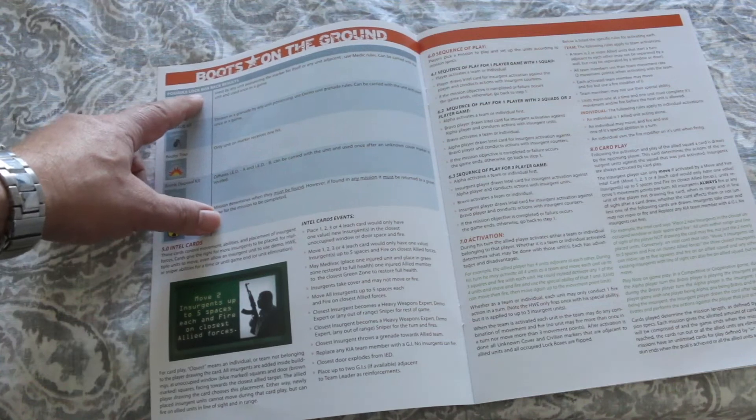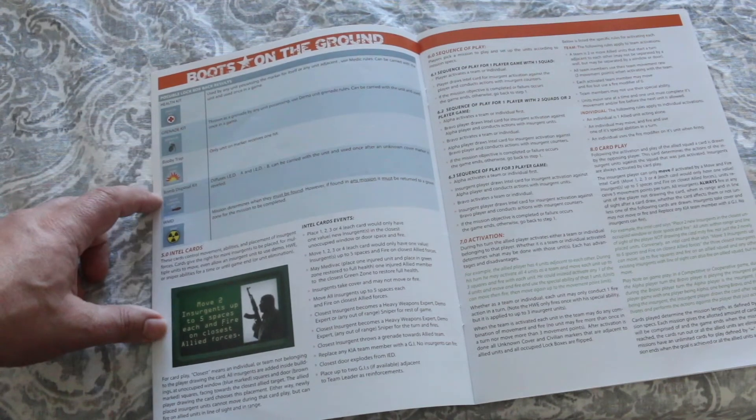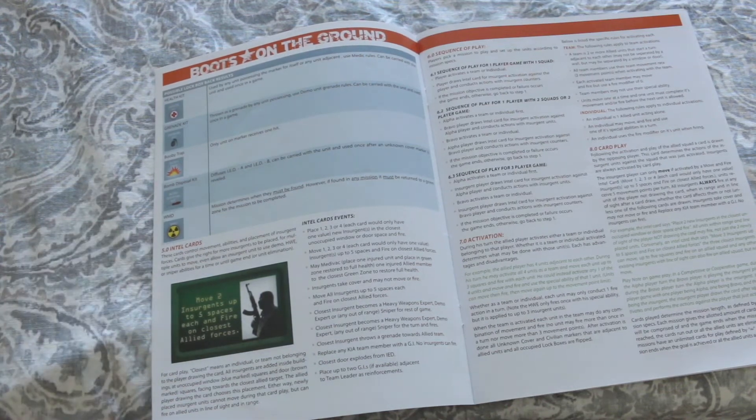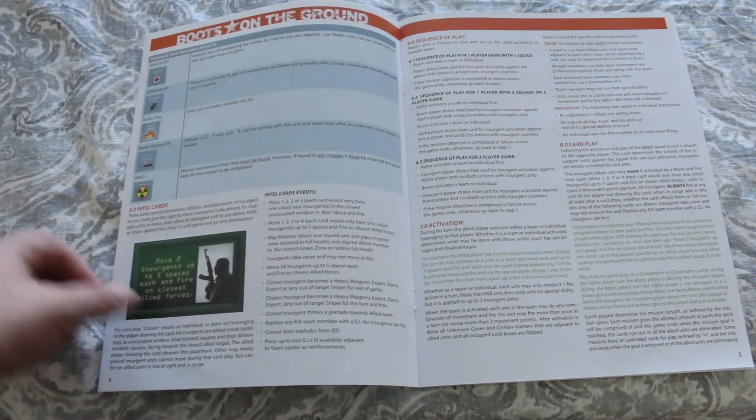Here are the possible lockbox rack results: you've got a health kit, a grenade kit, a booby trap, a bomb disposal kit, and a weapon of mass destruction. And then here it's talking about the intel cards.